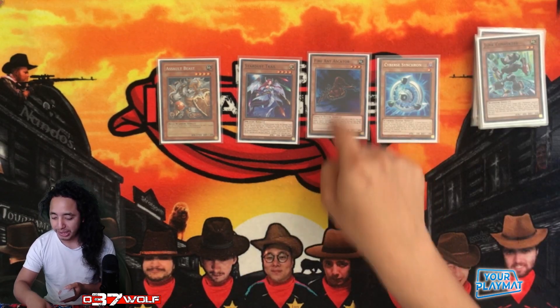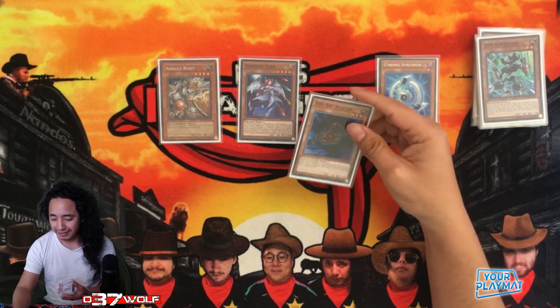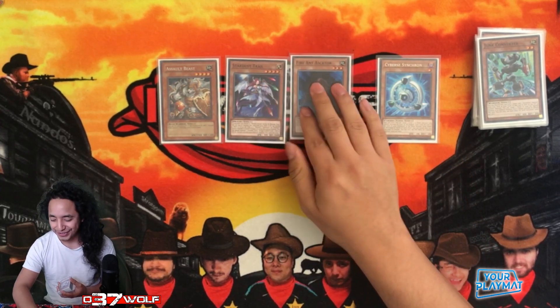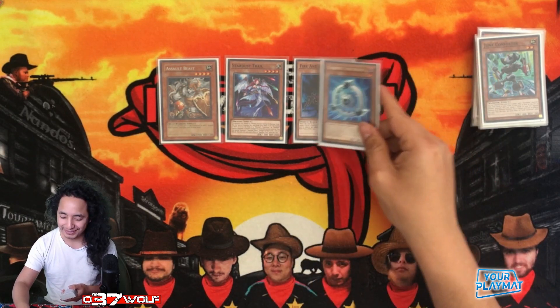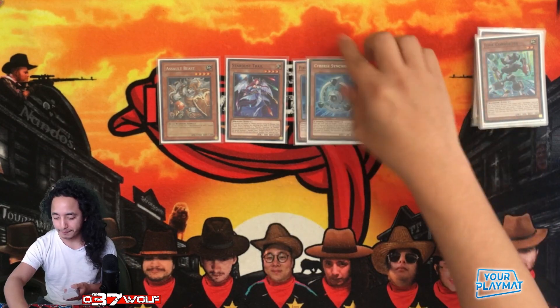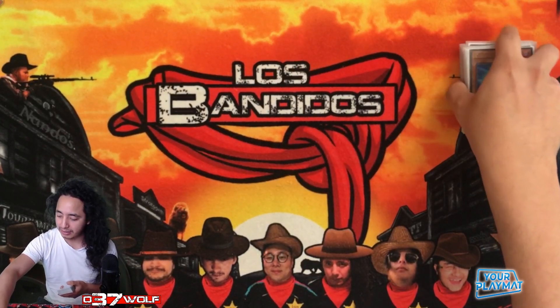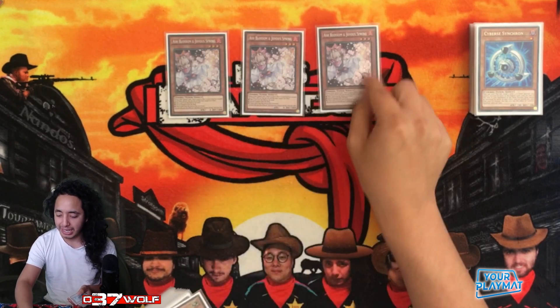Then of course you have your one-ofs — you just have to play them, there's no way around it. I drew this card so many freaking times, it was annoying. Like my god, I don't want to draw you, man. Anyway — Assault Mode, Stardust Trail, Fire Ant, Cyber Synchron — still not missing Carrier, I think the next final will be without Carrier.